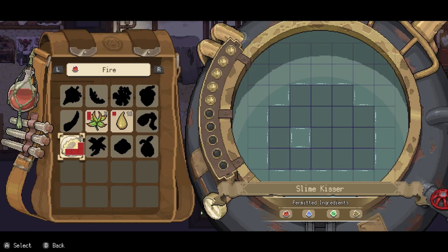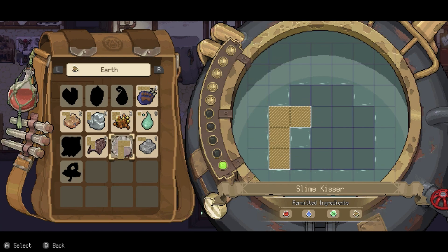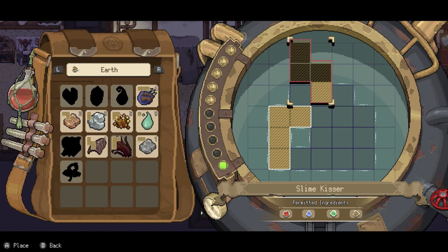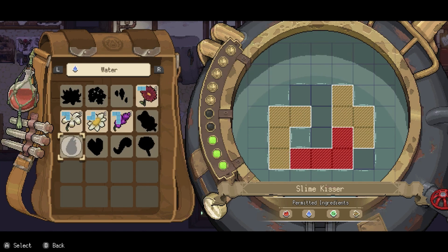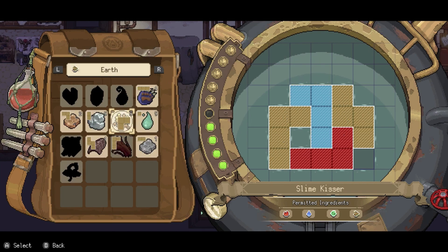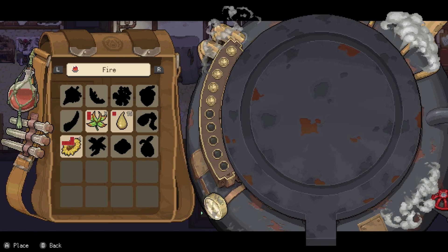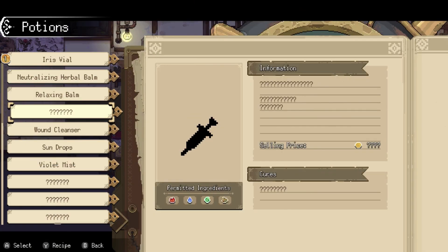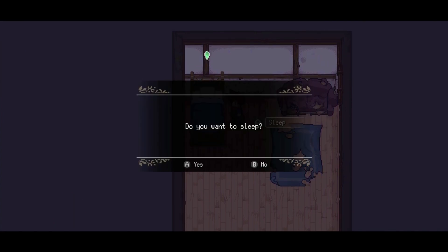Let me check that new item — oh, see, now that's good. It's actually the reverse version, which is what I was looking for. If I arrange it like that... yeah, I think it was. That actually works! So I can make the slime kisser now. That means I'll make the delivery tomorrow.